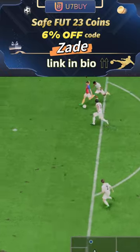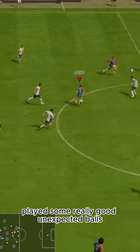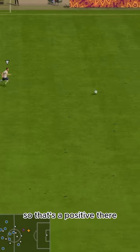U7Buy, code Zade, 6% off. No long-shot ability, though. Passing-wise, he surprised me — played some really good unexpected balls, so that's a positive there.